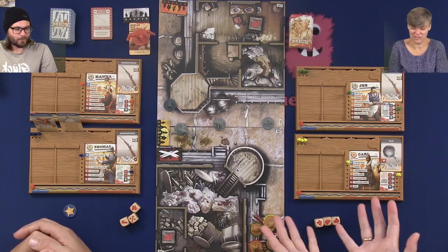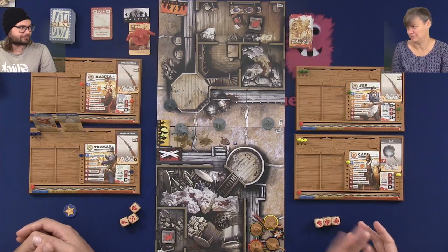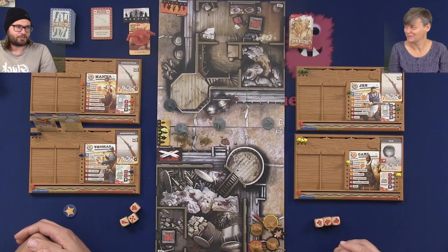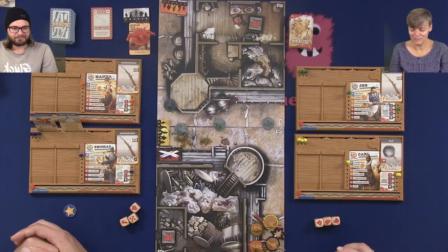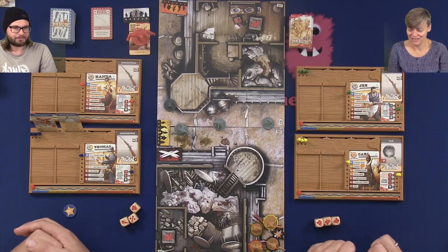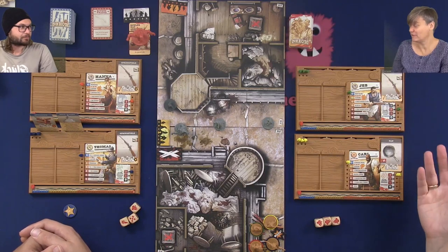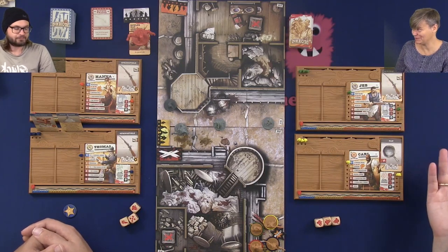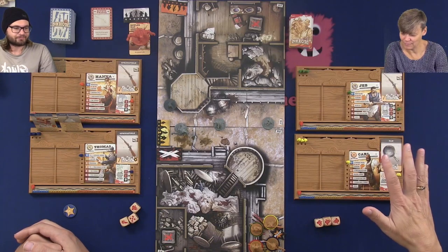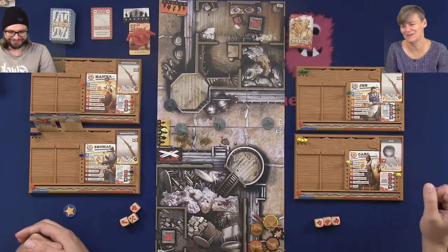This is the first Zombicide game I have played. We tried it yesterday - you have tried it before, one of the original versions. So we are going to play Mission Zero, the first recommended mission. We have already chosen two characters to play with. We could have chosen three, but we have two. This intro game is supposed to be quick, but let's see how quick we actually do it.